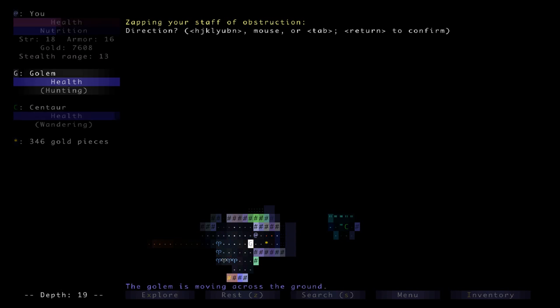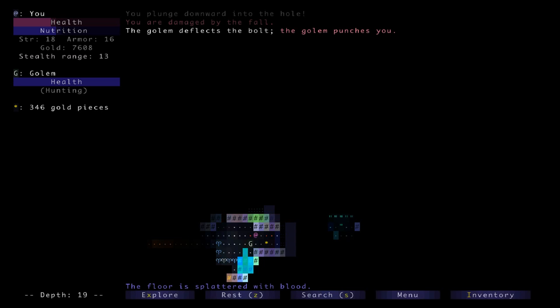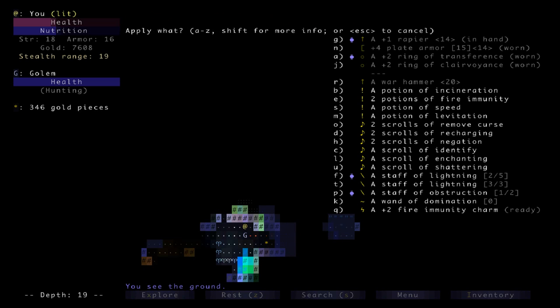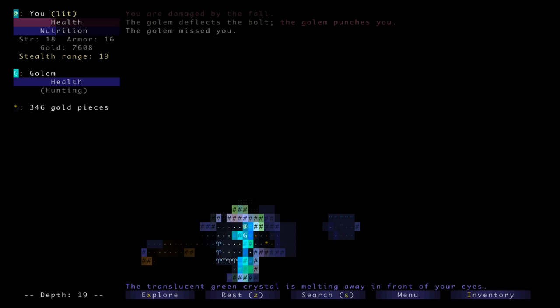Maybe I can get the obstruction right here — no, this is probably not a good idea. I kind of don't remember how this works but I'll give it a try. I'm pretty sure I'm gonna die here — I'll try that obstruction one more time because at least this gives me a chance to heal a little bit. I don't think I can hit him while I'm in here. The translucent crystal is melting in front of your eyes. I need to rest until I can get out.